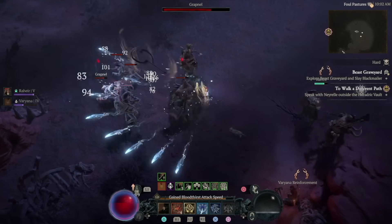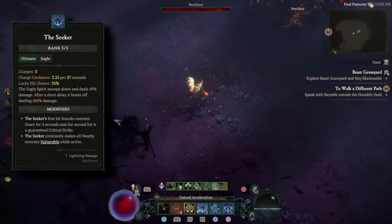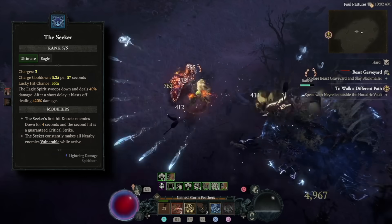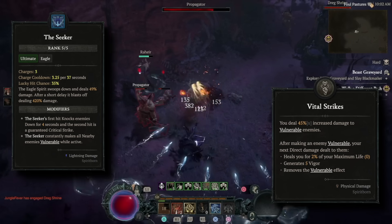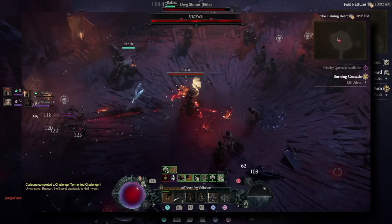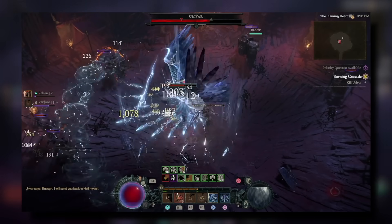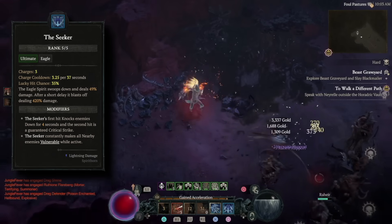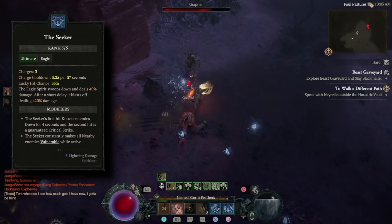Our ultimate in the build is the Seeker. It summons a giant eagle that swoops down, deals some damage, then blasts off dealing the major portion of damage. The Seeker also makes enemies constantly vulnerable, which constantly triggers Vital Strikes again and again, making it an amazing way to generate tons of vigor so you can spam Quill Volley. Using the Seeker and spamming Quill Volley is great for taking out bosses early on. The Seeker is better than the Hunter for leveling because we get three charges, letting us use it multiple times for both vigor and damage.